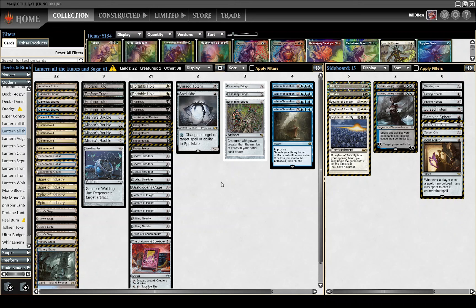Whereas here, War of Invention, Profane Tutor, and Urza Saga are all going to find your pieces, which means your opening hands are very flexible. You open a lot of hands with 1 piece plus War of Invention, so when you have that, you only need to draw one of your two other pieces between Lantern, Codex Shredder, and Bridge — not both of them. There's added flexibility just being able to do that later.